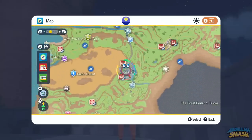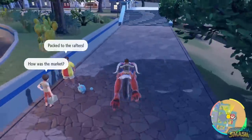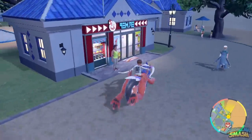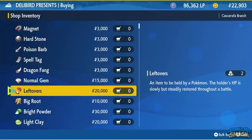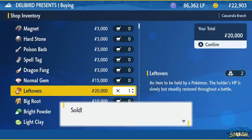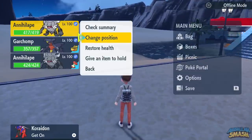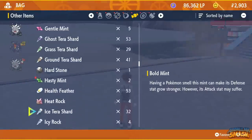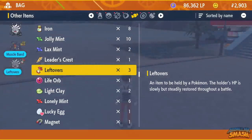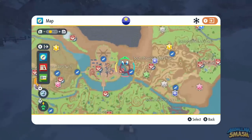The last thing we're going to need is the item Leftovers. You may already have this in your bag, but if not, head on over to Cascarrafa. Go to the Delibird Presents and purchase it to equip on top of our Annihilape. I really like this item simply because it gives a lot more longevity to Annihilape whenever you're doing solo raids. It's a little expensive, but it's an item you can swap on any Pokemon. Open up the menu, click on your Annihilape, give him an item to hold, and scroll down to Leftovers. We want Annihilape to survive as many hits as possible because of Rage Fist — which adds even more base power every time he gets hit.